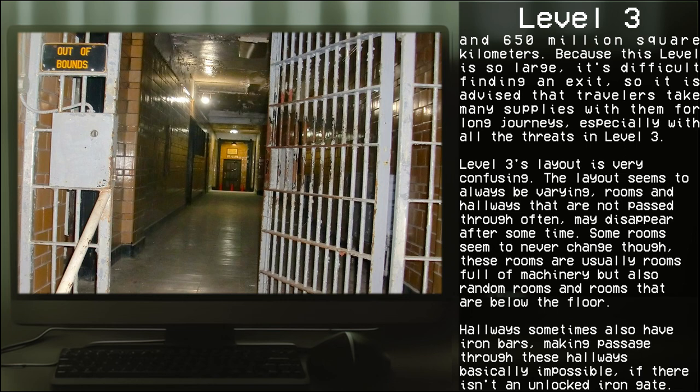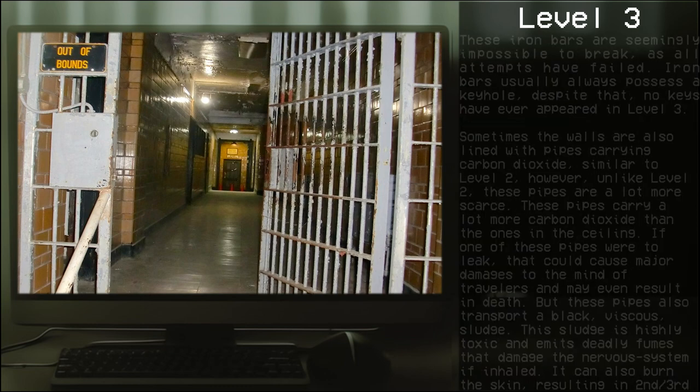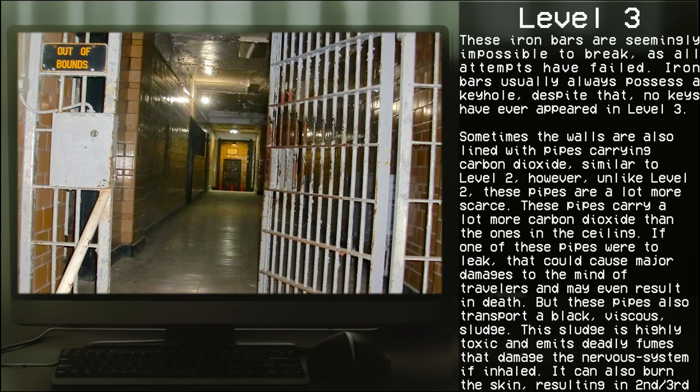Some rooms seem to never change; these are usually full of machinery, but there are also random rooms and rooms below the floor. Hallways sometimes have iron bars making passage basically impossible if there isn't an unlocked iron gate. These bars are seemingly impossible to break, as all attempts have failed. Iron bars usually possess a keyhole, despite no keys ever having appeared in Level 3.